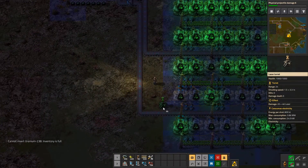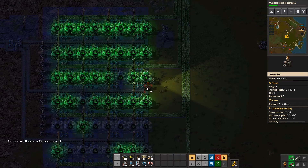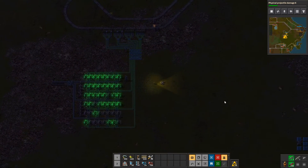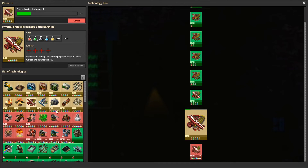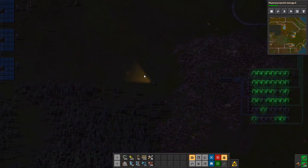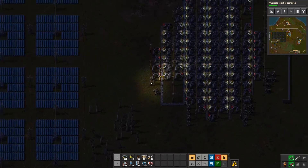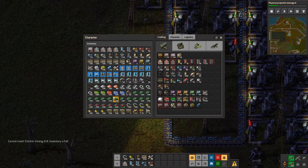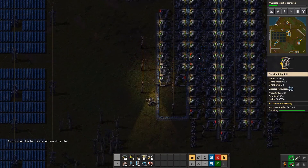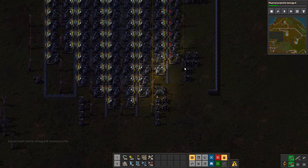Just in case, I also need to protect this, so let's put some turrets down. Now let's get more centrifuges. Did I research Uranium Ammo? No, I didn't. I ran into that pole. Let's take these — the ones that are not working — just so they're not consuming power, and we can also redeploy them somewhere else.